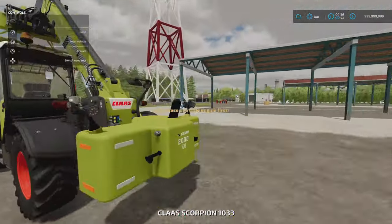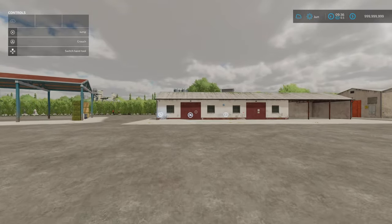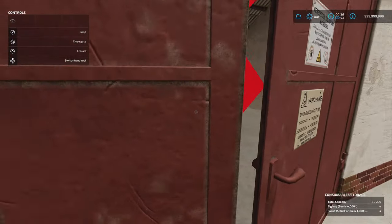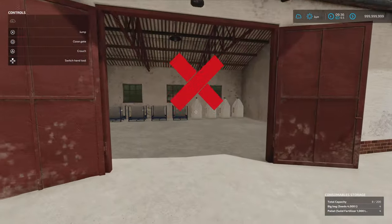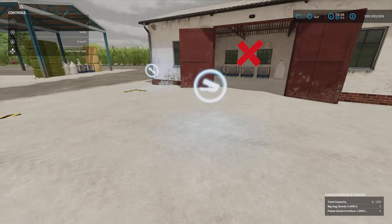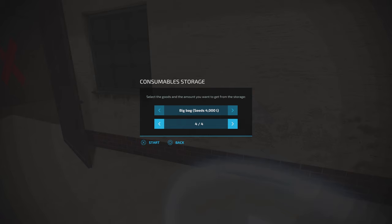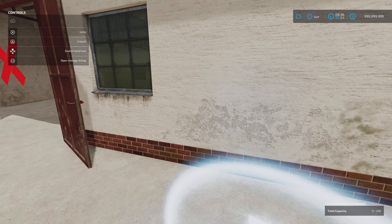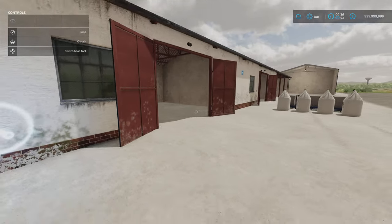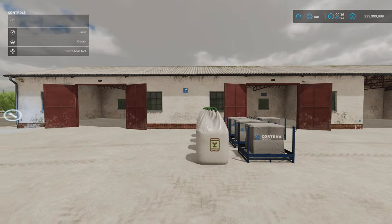That's the same on the other ones as well, though I have got things in those. We do have the same option on this one and on this one. Now if I open these doors, you'll see the red cross comes up. Bottom right you can see you've got big bags of seed and pallets of solid fertiliser. Putting in is done this side, and taking out — let's take all of it — it comes out this side. That is now empty, so at this point I can do that and use it as a regular building. If I decide I want to change it back, I can.